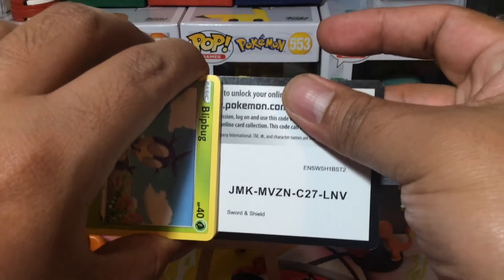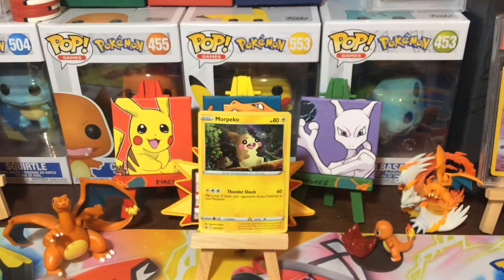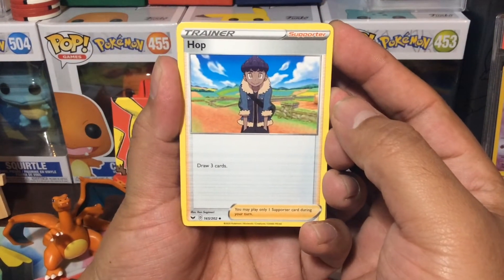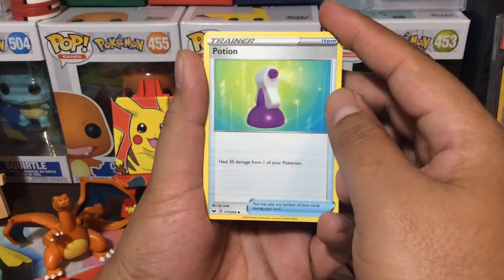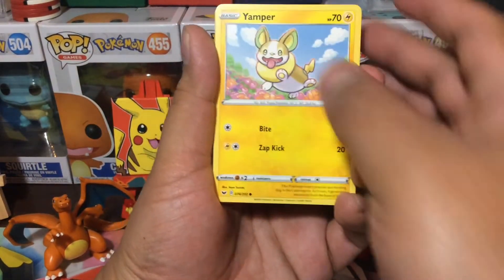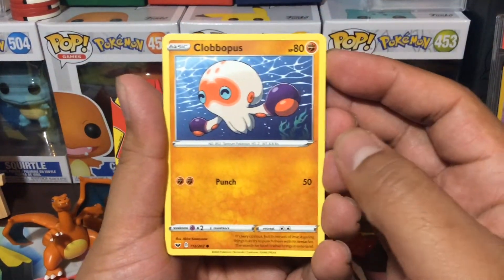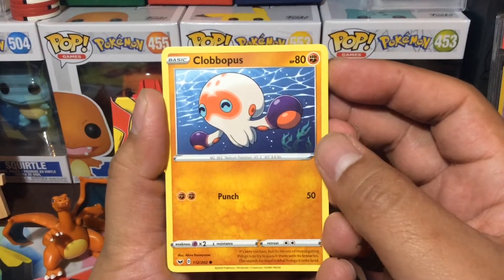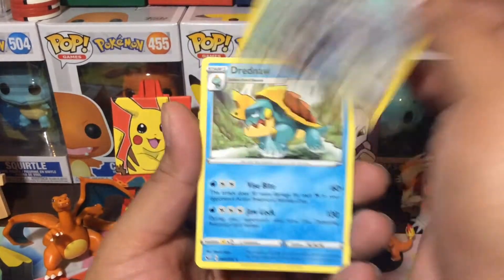There's the code card for you guys. Alright, we got Hop. Doodler. We got a Potion. A Blitbug. Goldeen. We got ourselves a Yamper. Scorpi. Octopus — what is it? Clubopus. These cards, they have some really tough names in them.